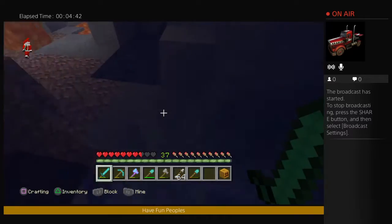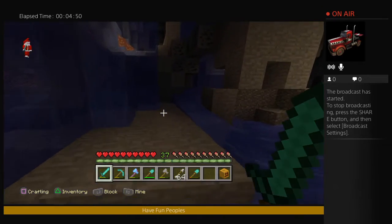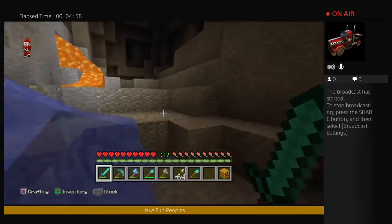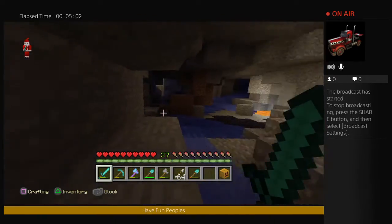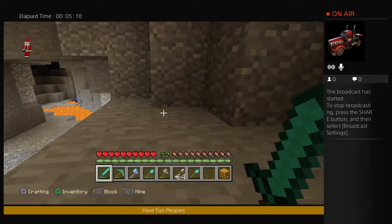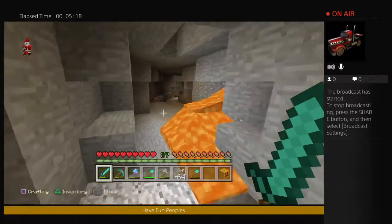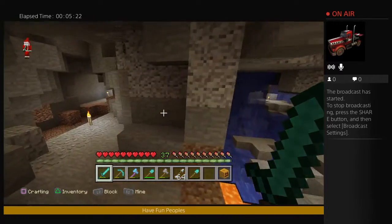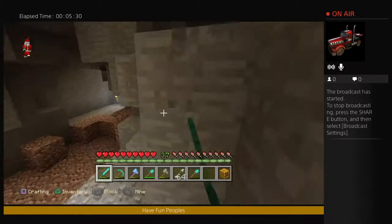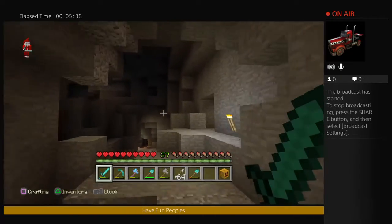Oh yeah, I don't have any armor on. There may be some monsters down here, so I might be careful. Ow! Okay, let me just fly. I know I'm a troll — I'm using a flying thing in survival. Holy crap, that freaking scared me. Whatever, I think it's over here. I lost my way.